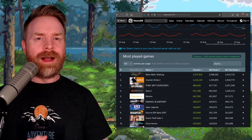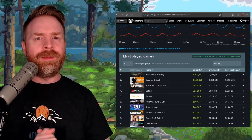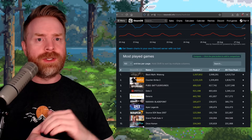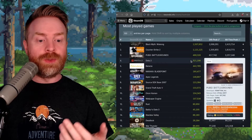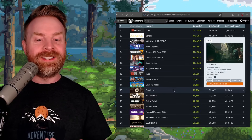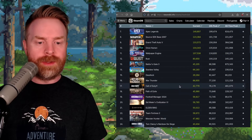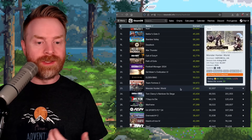Next up, we're talking about Valve's Deadlock, and this game continues to be very interesting. First it was all hush-hush with a very restricted playtest, then Valve opened it up and allowed anyone with access to invite their friends. What has resulted is one of the most popular games on Steam. In the last 24 hours, Deadlock is sitting in 15th place — right on the heels of Stardew Valley and Baldur's Gate 3, and more popular than Call of Duty, Path of Exile, Elden Ring, Team Fortress 2, and Monster Hunter World.